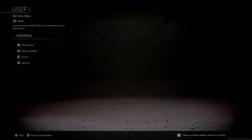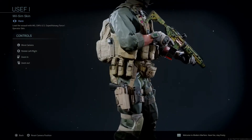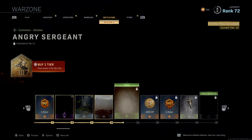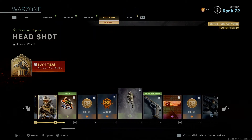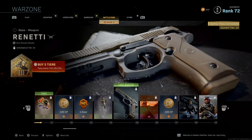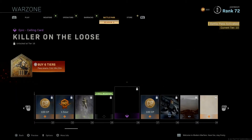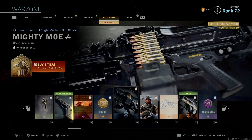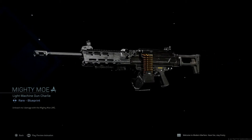Up next at level 10 we have our first operator skin. Up next is the Rennetti, which is actually the real-life version of the Beretta M9. Up next we have the Mighty Mo blueprint — not a big LMG fan, but I do like the gold and black; it looks clean.